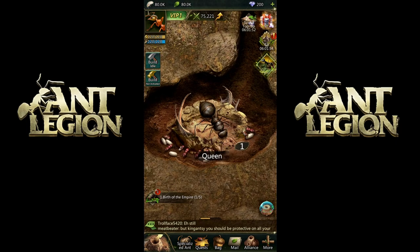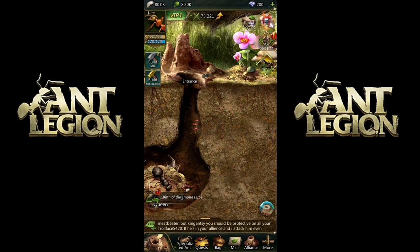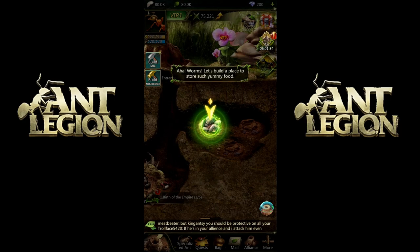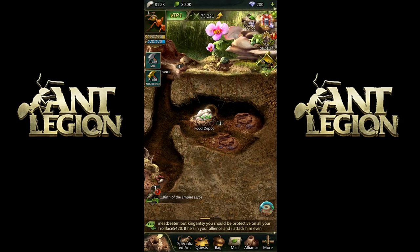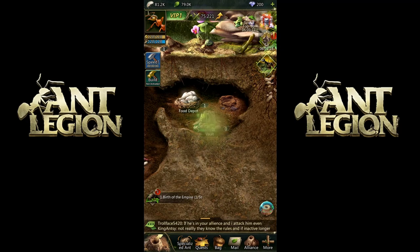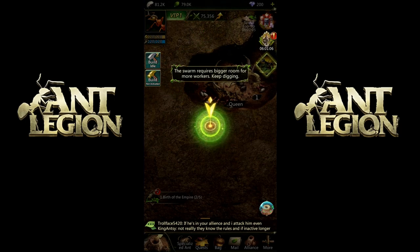The queen needs suitable temperature and environment to hatch the first batch of workers. The queen doesn't have to dig by itself once the first batch of workers are born. Every swarm obviously needs food to survive. Let's build a specific place to store such yummy food — and raise specific bugs like roly-poly to provide the swarm with constant food. A vault is needed to store precious supplies and can be used to store food. The swarm requires bigger rooms for more workers. Keep digging.